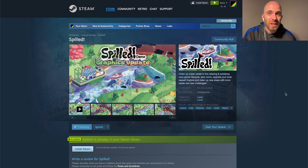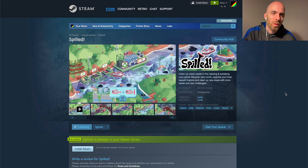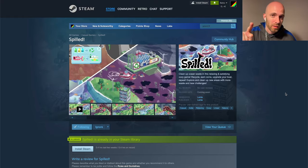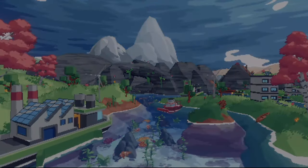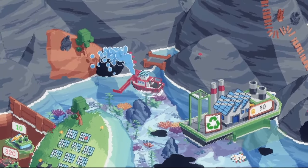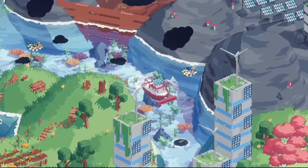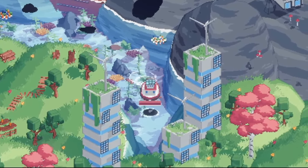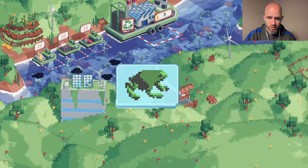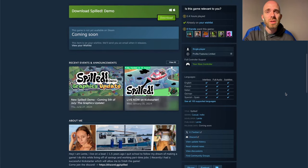There are no new releases in this episode because the Steam Summer Sale is still going on, and nobody dares release video games during these two weeks when everybody's buying everything on sale. But we do get a new demo for Spilled. I love this game — it's a favorite of the cozy genre because you're driving a little boat around cleaning up oil spills and making the environment great. The developer is actually living on a boat, which makes this such a wonderful story. It looks so good, especially now with the new graphics. You can play the demo right now for Windows and Mac.